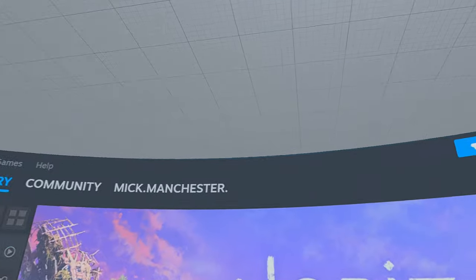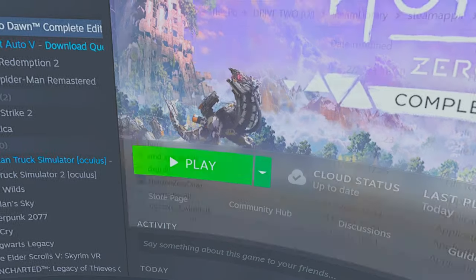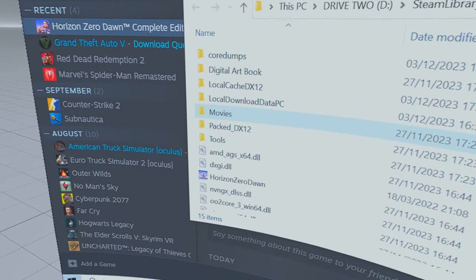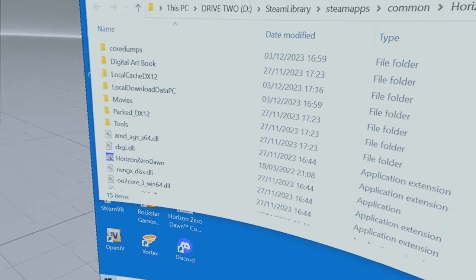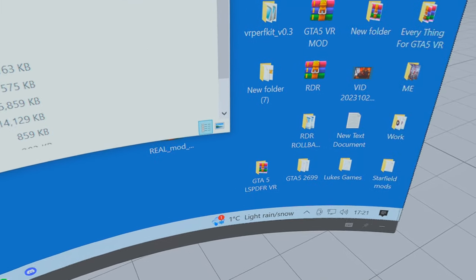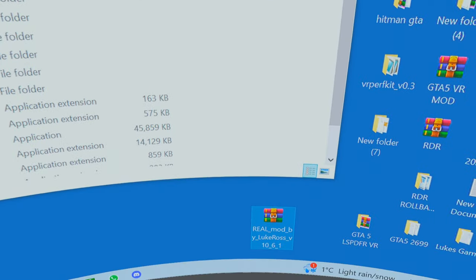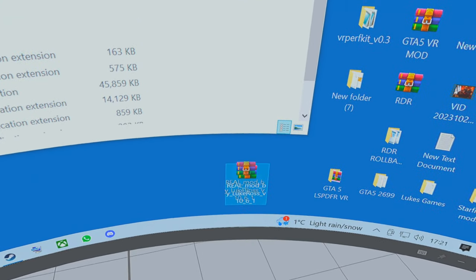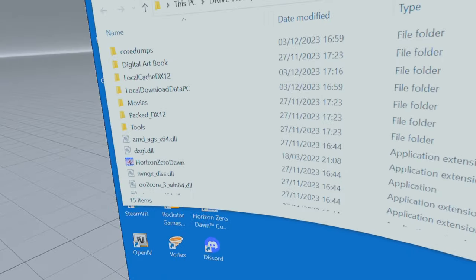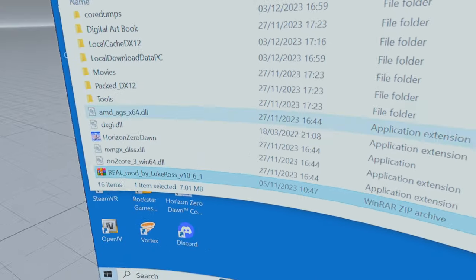I can't see my mouse — hold on a minute. Here we are. That's the mod you should have downloaded. Just drag and drop the whole thing in here, making sure you don't drop it into any of these subfolders. Just let it go like that — there it is.